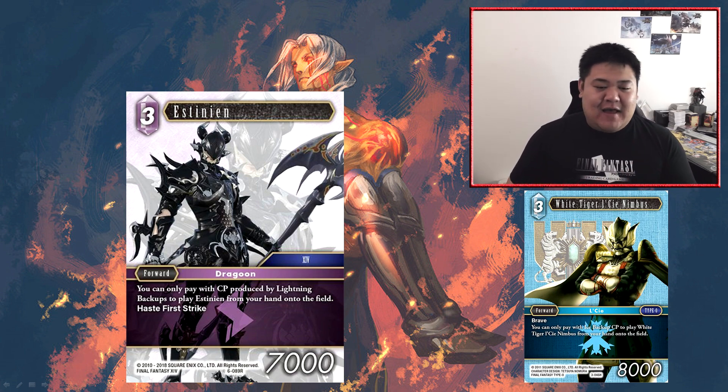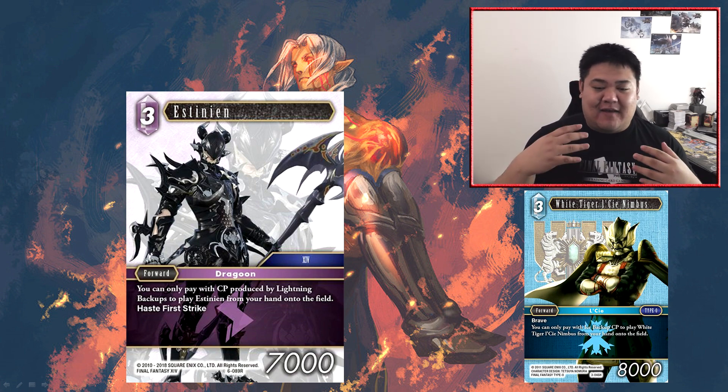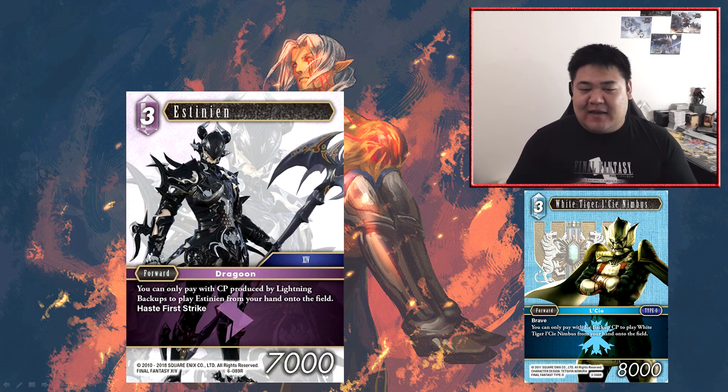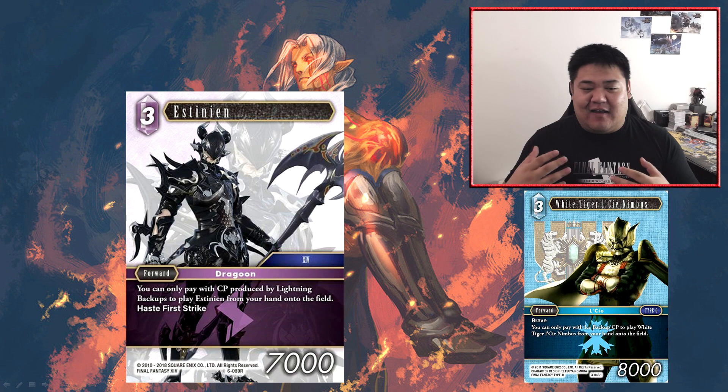That said, if you do put this guy down while dulling three lightning backups, his haste and first strike is actually not too bad. But lightning already has a lot of forwards around that three CP mark — the six or seven thousand power mark — that already have similar abilities. We already have Nashu, Hildegarn, Allure, and in this set the new free cost Sifar that potentially has first strike and haste as well. Estinian's drawback is equally or more restrictive than the other cards he's competing with, and there are already a lot of three CP forwards at that same mark. Estinian doesn't really do anything that lightning doesn't already do pretty well, so he won't see play. He also locks out one of the better lightning legendaries.